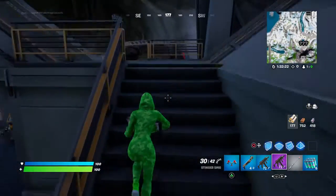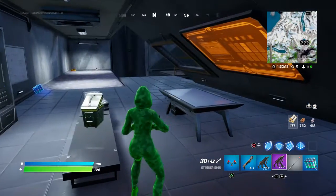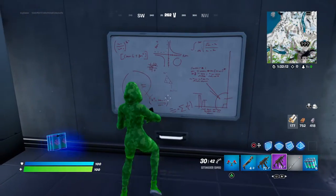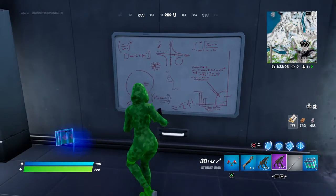I reckon there's going to be quite a lot of IO guards down here. Stout Sloan is going to be down here. Got something down here — someone's been writing stuff. I don't know if that's going to be a clue or something.